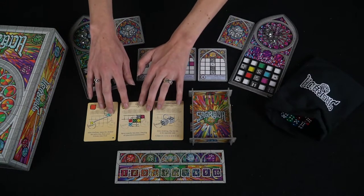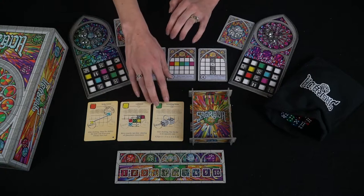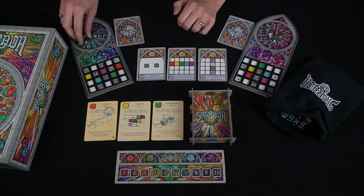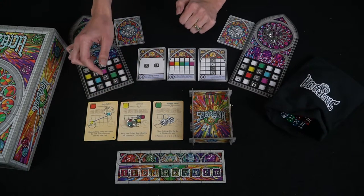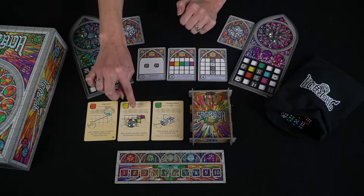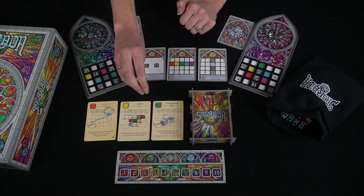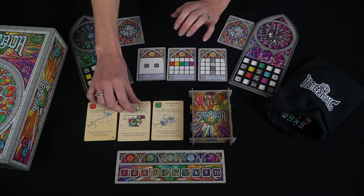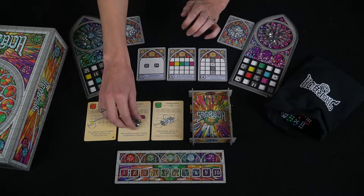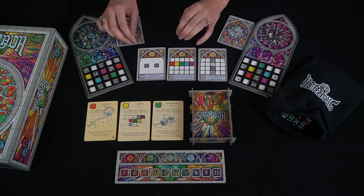Down here we have tool cards which anyone can use. You use them with your favor tokens, placing your token there on your turn in order to use whatever the tool says. The first time it costs one token, the second time for any player it costs two. You can use them as often as you have favor tokens to do so.